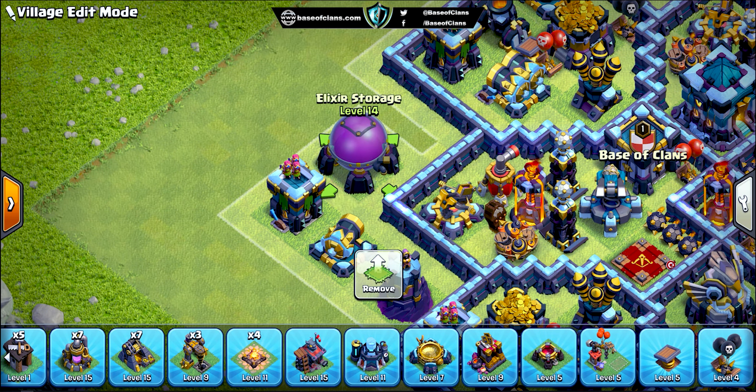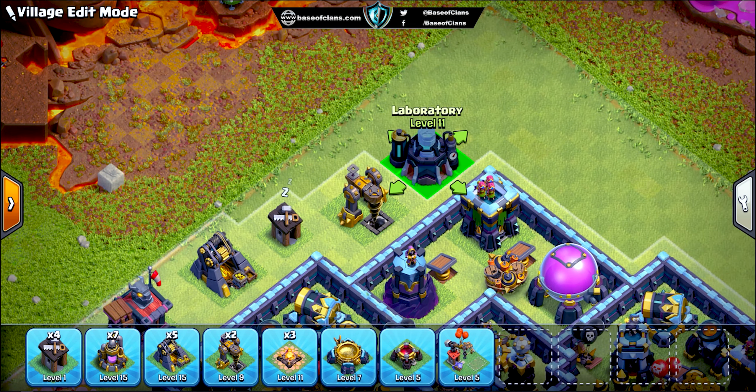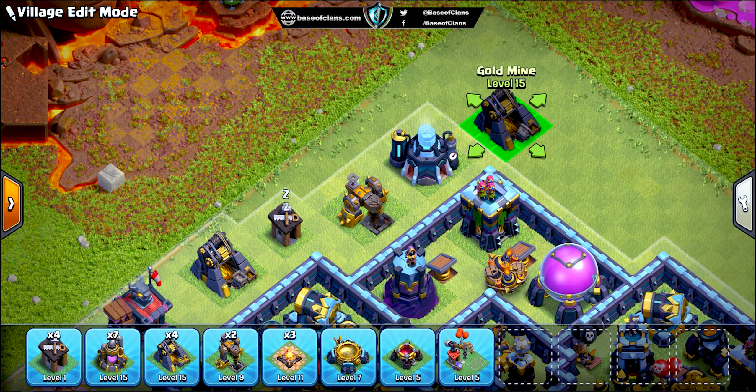In this base design, the Town Hall and the Eagle Artillery are placed far apart from each other, making it difficult during the funneling process since these buildings are in the inner parts of the base. It will be difficult to reach them. Also, these buildings are guarded by the other main defensive buildings, so there is no weak point from where the opponent can snipe these buildings easily. All the main defensive buildings are distributed so they can provide ground and air coverage all over the base.